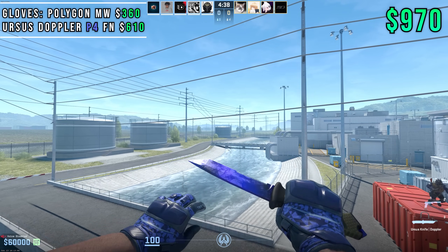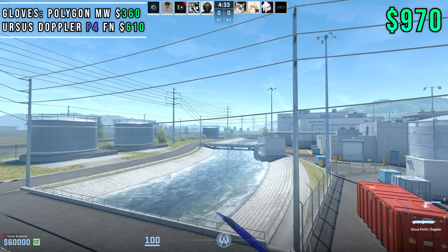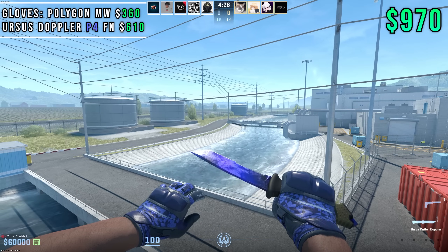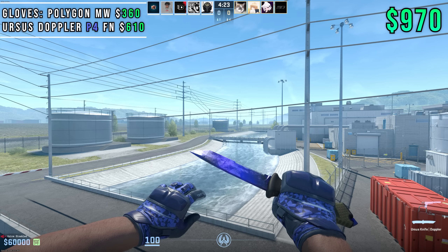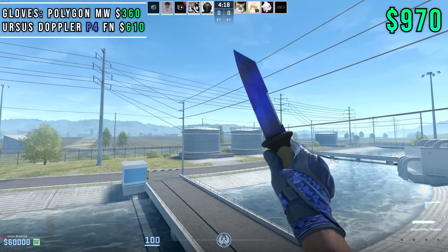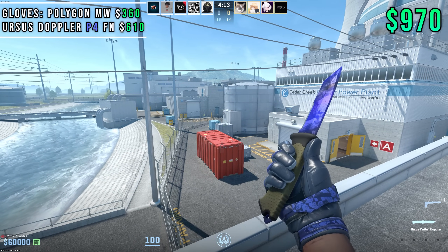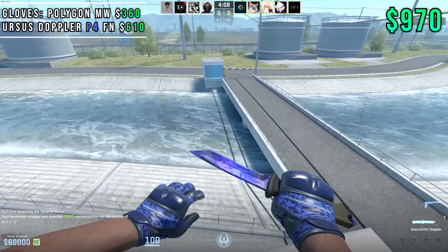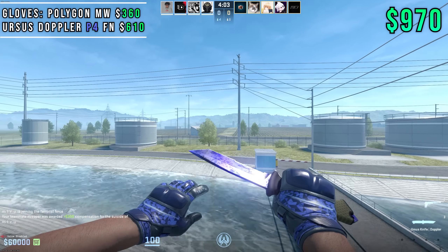Moving on to number seven, we've got Polygon gloves in Minwear mixed with a Ursus Doppler Phase 4. The total cost for this is $970, and you might recognize the Phase 4 finish with these gloves from the previous video — however, that was on the Navaja. The Navaja did not do this finish and glove combo justice. This blade is four times larger, it's sleeker, it's cleaner, you see more of the pattern — the black and the blue — and when you combine it with these Polygon gloves, they're going to look amazing.